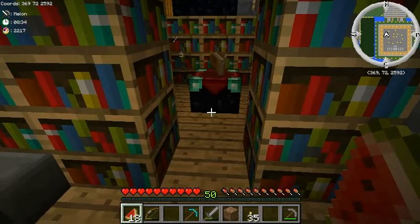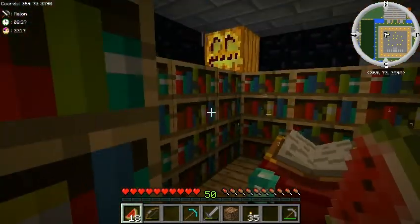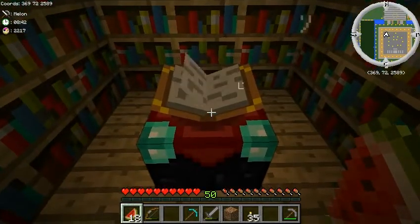Here we have a perfectly normal enchanting table with 30 bookcases surrounding it. Corners count, by the way. And while using it, this should go at maximum to level 50.